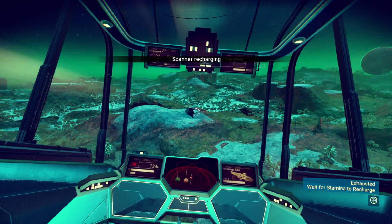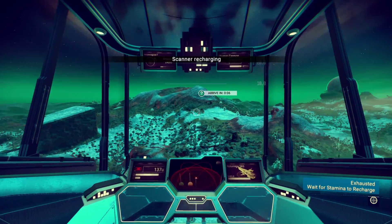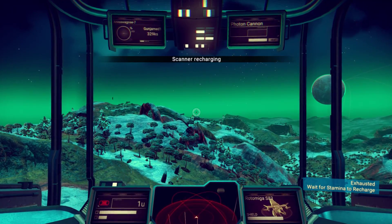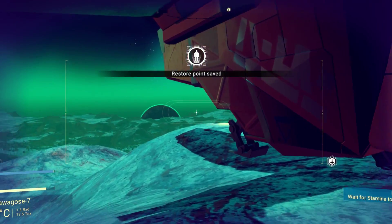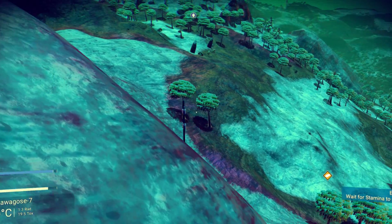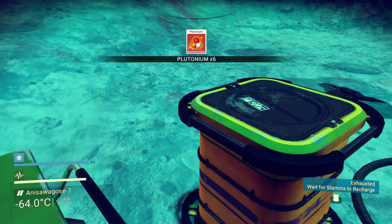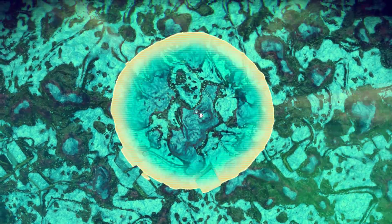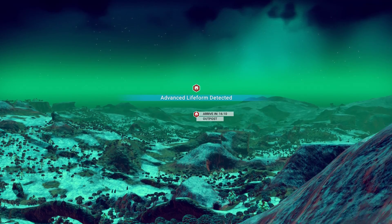Let's head in this direction. Oh, we got something up ahead — must be on the corner of the mountain. We should probably scan for life forms. Wait — there it is. Floating containers. They just have junk in them. Let's activate this waypoint. We got another question mark over there, and advanced life form detected — an outpost.